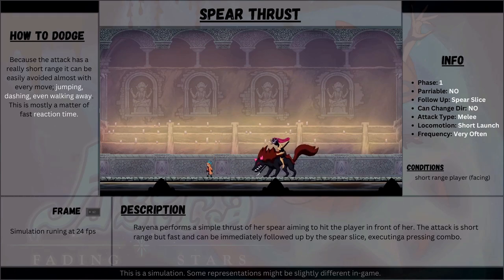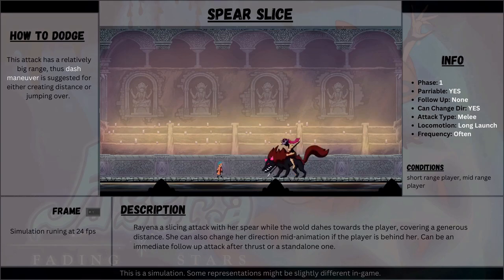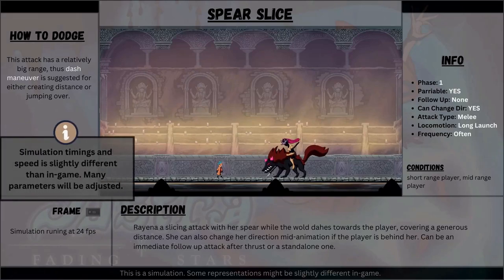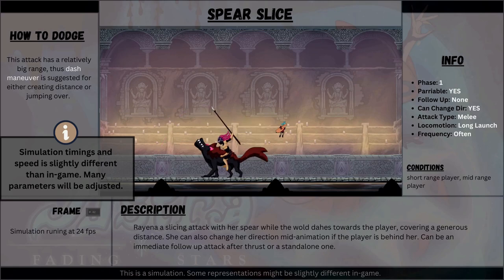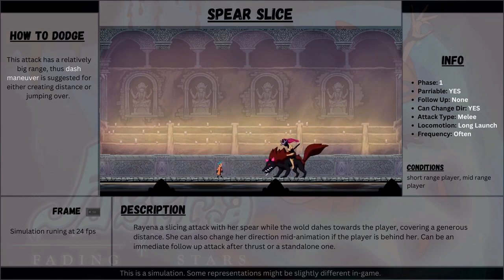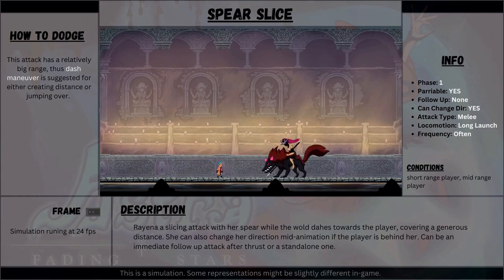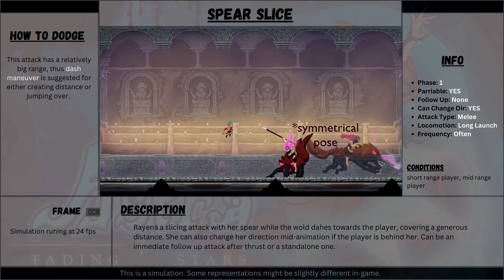Oftentimes the thrust can be followed by a second attack — the slice. This move is an attempt of Rayena to reach further this time. With a slice she covers much more range and distance while dashing. The player has many options to avoid it, by jumping and dashing above her or dashing away, but good awareness of the spacing is required. Notice in my info panel this parameter here: 'Can't change direction.' This means that Rayena can change her orientation in the middle of her animation, tracking the player even if they are behind her. That's why I'm making a more symmetrical, extreme preparation pose, so that even if she's flipped in the next frame, it won't look too weird.